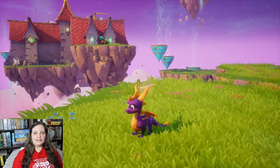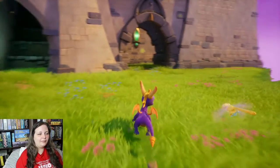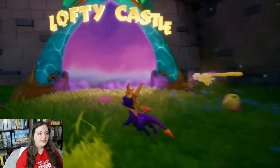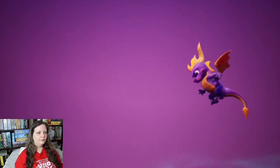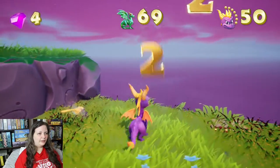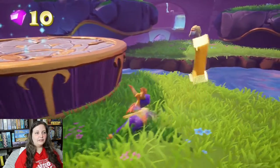But now I am on top of the weather, as probably people don't say. So today we're going to jump right in. Remember we're in Dreamweaver's world, and we're going to do Lofty Castle. In this level, we've got a couple of things up our sleeves: we've got some fairies to save, some creatures to defeat, and we also have a skill point that we want to acquire.